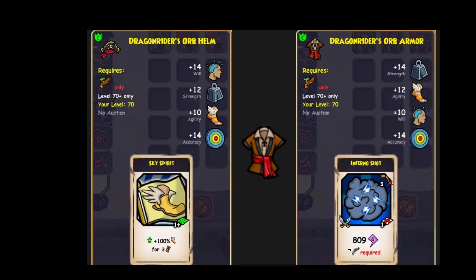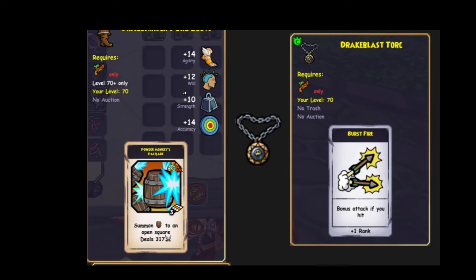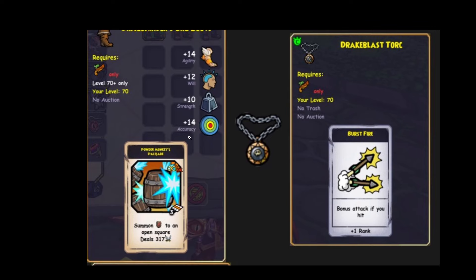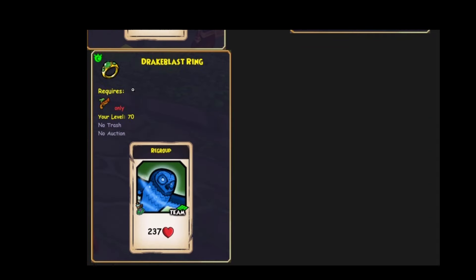Some agility and Inferno Shot. I don't really like Inferno Shot, to be honest. It's kinda mid. The boots come with some interesting barrels that can explode — some agility, some accuracy. I would rather use the Charter's boots, to be honest. And for the necklace, it gives burst fire. And one of the worst rings I've ever seen in my life is this.